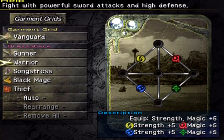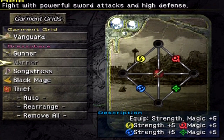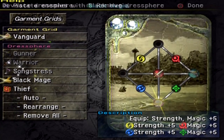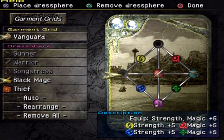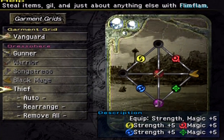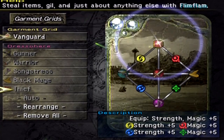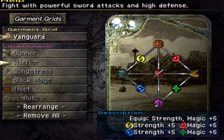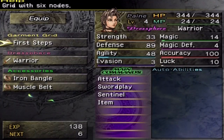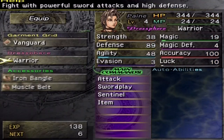What I want to do with this garment grid is make it central to Pain. Since I love having Pain as a warrior, I'm going to put her Warrior grid right in the middle, and then link it to pretty much every other dress sphere that we have — Black Mage, and it crosses over magic — Gunner and Thief on the top. So I think that works out well. I'll equip Pain with the Vanguard garment grid, with Warrior dress sphere by default.